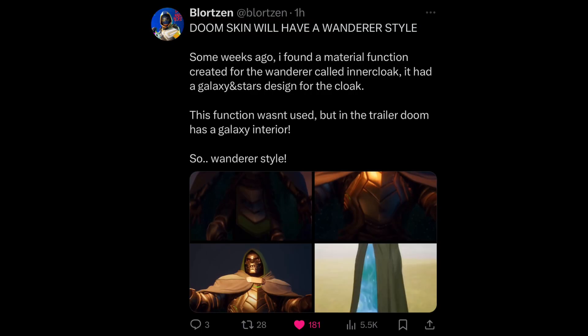Supply Drums are back as well. Credits to Blortzen — Doom will have a Wonder style. Blortzen found a material function created for the Wonder style called Inner Cloak, and it had a galaxy and stars design, which was visible in the trailer. Here's a better look at it.